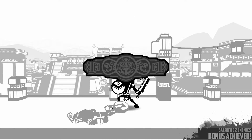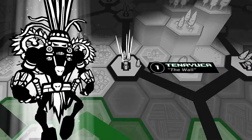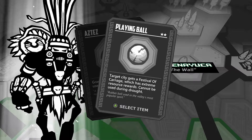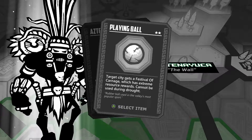So I gotta pay attention more in combat. We did everything, so we got all the items. Now they joined our empire. So playing ball — target city gets a festival of carnage which has extreme resources rewards. Cannot be used during drought. Is that in drought right now?